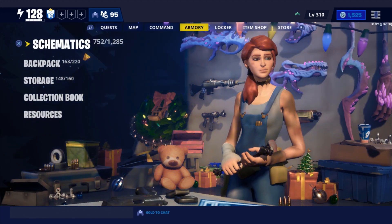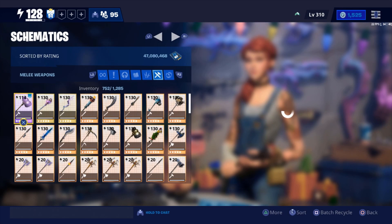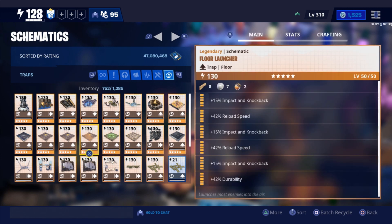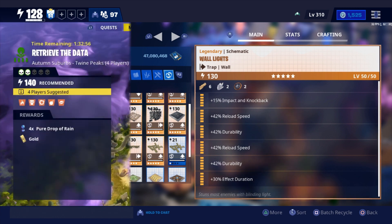For traps, we're going to use a floor launcher with two reload speed and three impact knockback — just to get husks into the jail. We're also using a wall light with two reload speed, one impact and knockback, two durability, and one effect duration. That effect duration really helps with the timing when we stagger the wall lights.